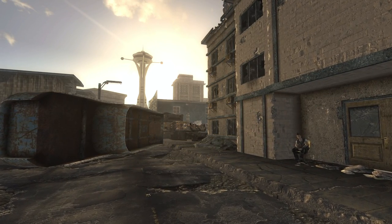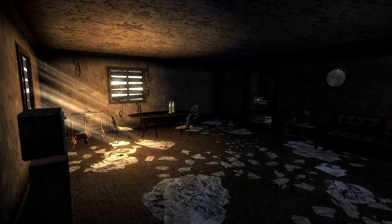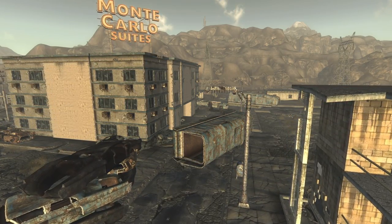In Fallout New Vegas, the area around Vegas proper can be quite dangerous. Raiders, fiends, and various traps await any courier venturing off the beaten path. Just outside the Monte Carlo Suites, we can find one of the rarest explosive traps in New Vegas.